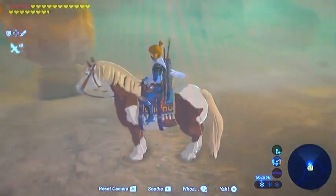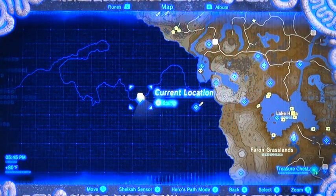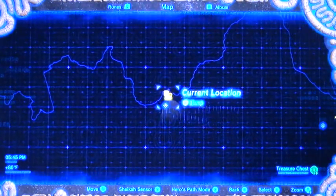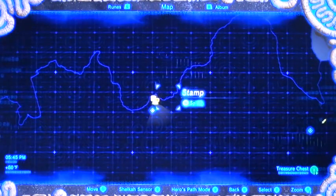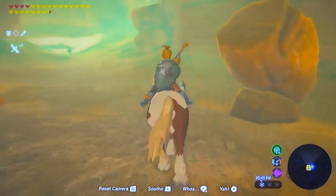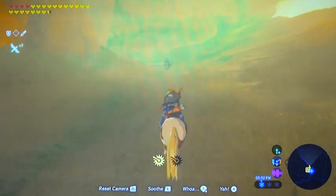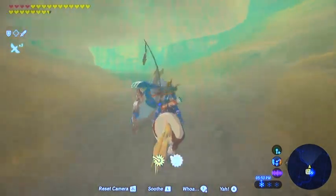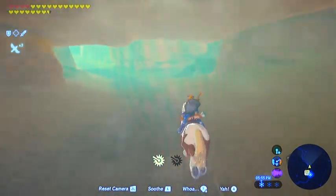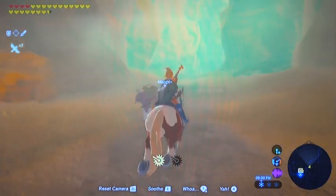Welcome back all! Laura here. We are going to get a move on — we're at our Gerudo Canyon stable and we're going to get on our seller horse. This is the horse we've had for a while, the one we don't care about, and we're going to ride it back out of here toward the east. You can see just how much slower this horse is compared to the five-star speedster we've been riding. Painfully slow, this boy is.